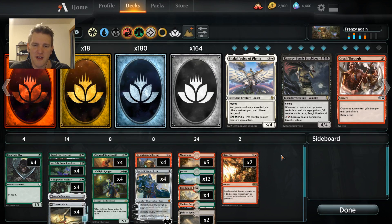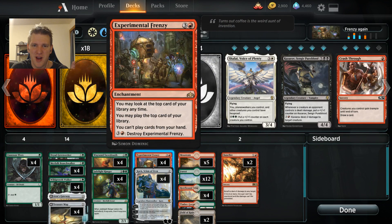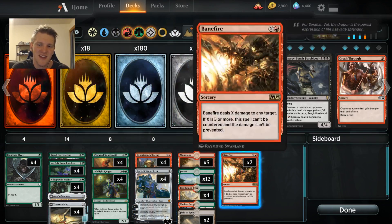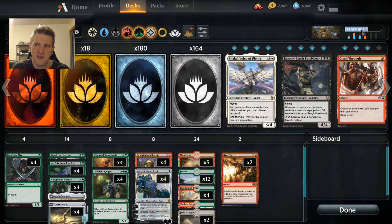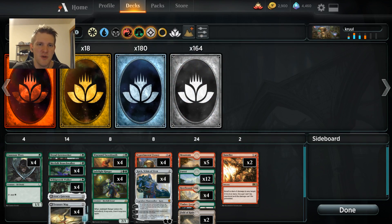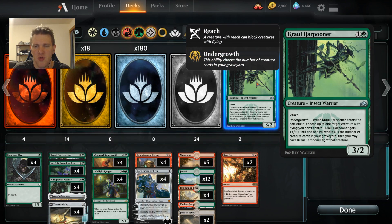It has a serious weakness to flyers. I had Vivien Reid in here honestly, but it was a bit too clunky — coming down after Frenzy was a big problem, because there are plenty of games where you want to play Frenzy on like turn four or five and you strand Vivien in your hand, or Vivien turns up when you don't have the mana to cast it off the Frenzy. Maybe you can solve the flying problem some other way — Cruel Harpooner may be what you need.